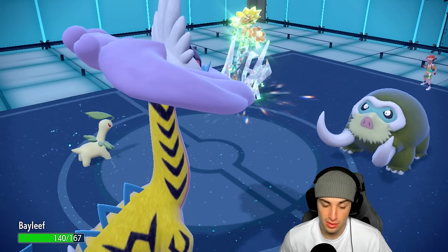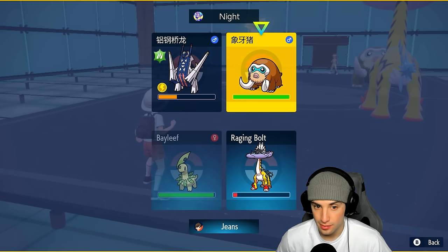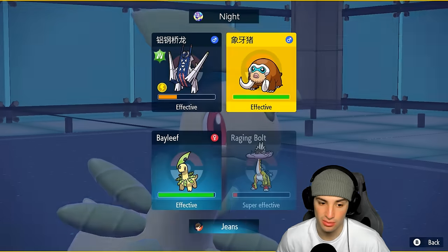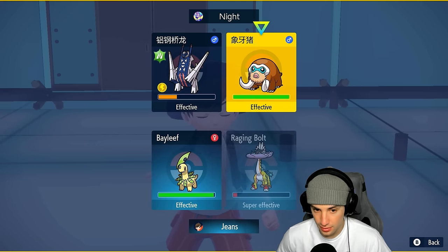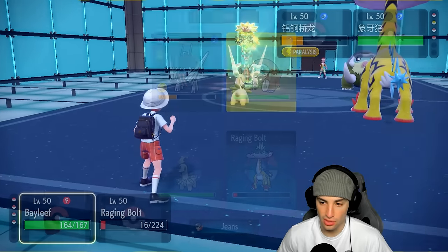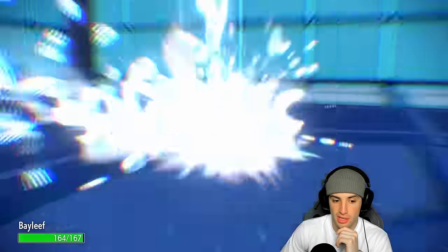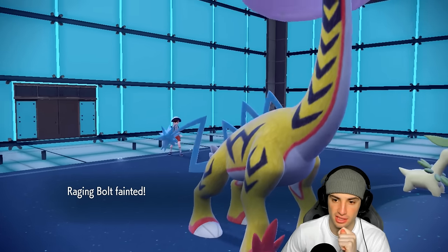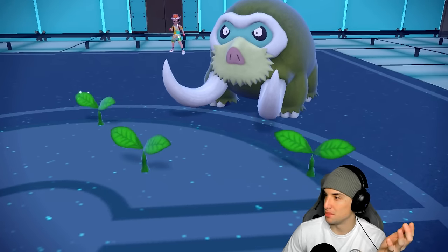Bayleef is just doing slow damage here. There could be another EQ or an Ice move coming. I'd rather just sacrifice Raging Bolt here and stick with Leech Seed in that slot and go for Draco Meteor. There's the Icicle Crash — can you soak this, Bayleef? You are so bulky — it's awesome, it's beautiful! Now we have to land this Leech Seed. We do land the Leech Seed! So now we know their whole team.